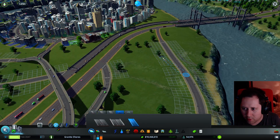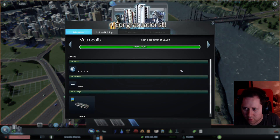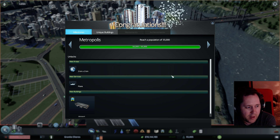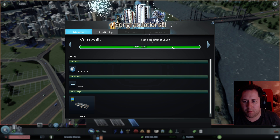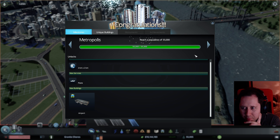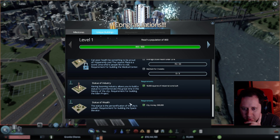Okay, let's build this bridge. This is going to want to go like here. Oh my God, wow — didn't think we were going to get this tonight. The city has reached 55,000 — Metropolis! Got an airport — wow, that's pretty awesome. I did not anticipate this.